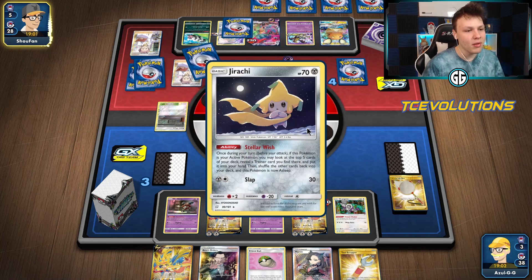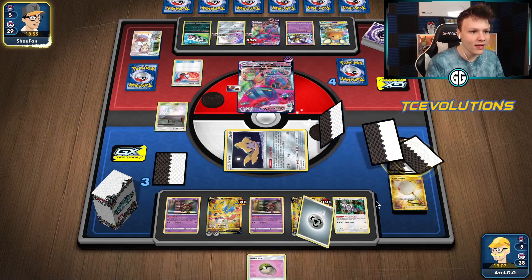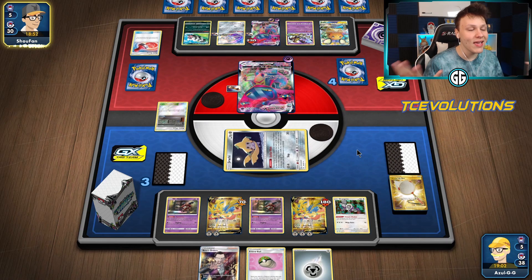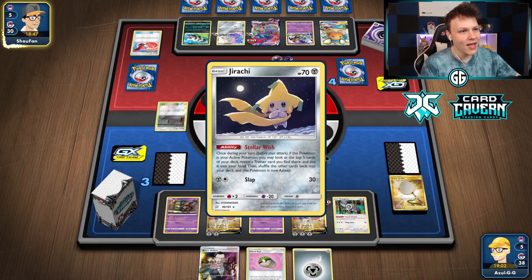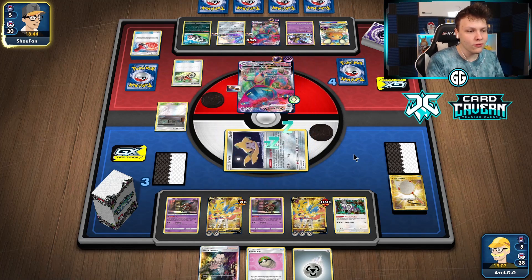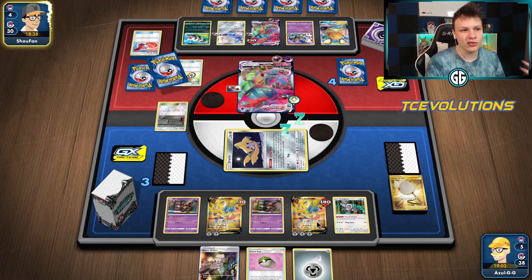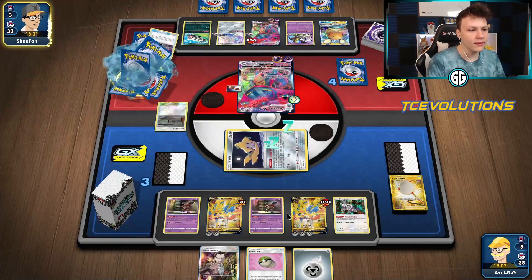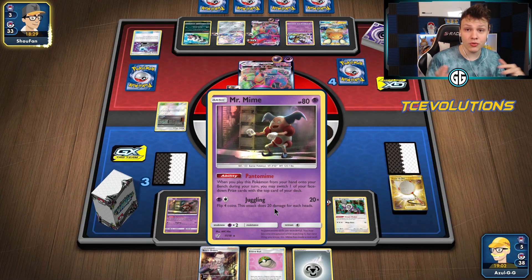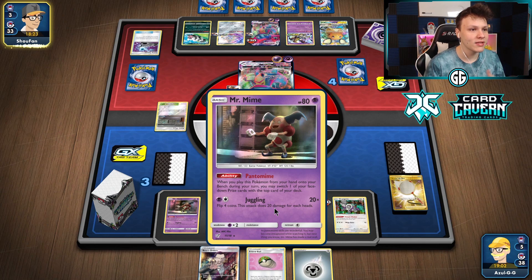Here comes a Research from our opponent — they probably want to Reset Stamp us. Here comes the Reset Stamp, drawing three of our eight. There's the Boss, there's the energy — should just be game here. We can knock out the Dedenne and this other Dragapult. We used Mr. Mime at the end to get that last Boss out of prize cards because it was stuck in there, but they can't draw four prize cards this turn — it's not possible. They have to hit this guy and then knock out this other one. We have Boss and energy, so it is just game.